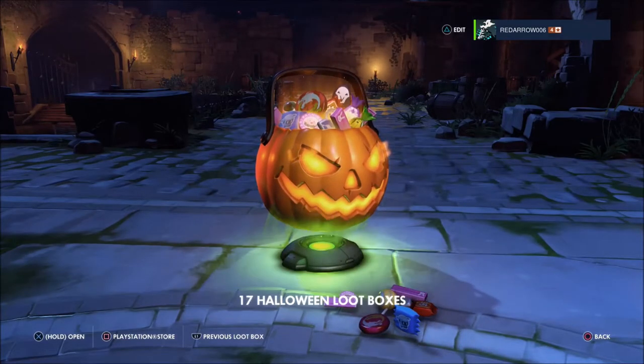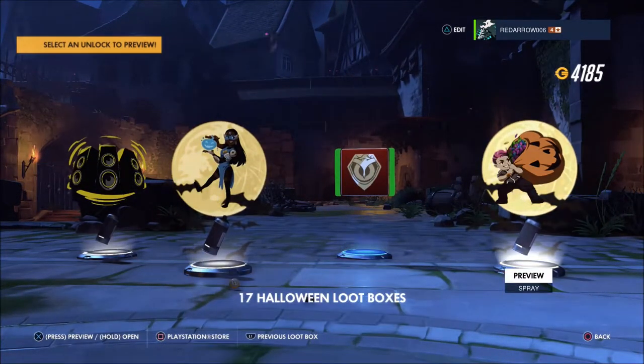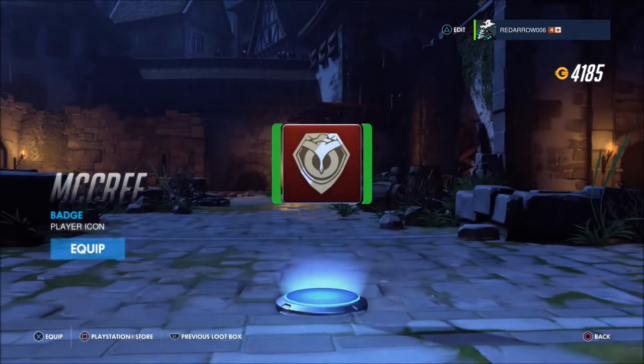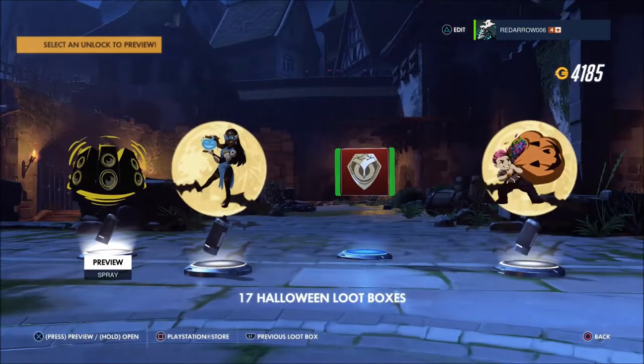Down to 18 — let's keep going. A rare and three commons — a Zyra Trick or Treat spray, badge player icon, a Symmetra Trick or Treat spray as well, and finally a Lucio base spray. 17 left.